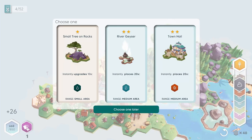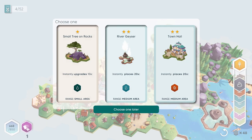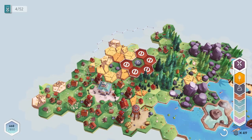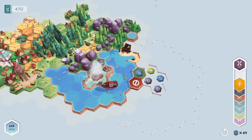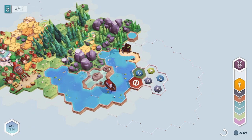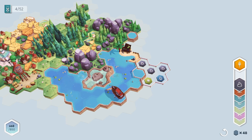We have some bigger ones now — two star. We have another town hall here and also a river geyser. Let's put one of these over here — oh, it is much bigger! Look how big this is. I'll put it here and build that way. We're just gonna have to wait for those tiles to show up. We've got one — here's a rock. Let's continue building down here.